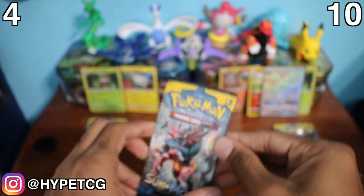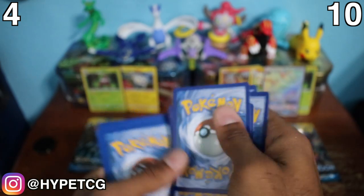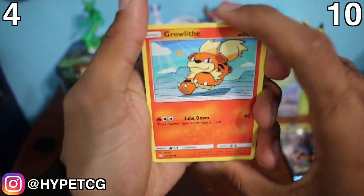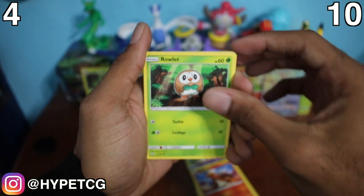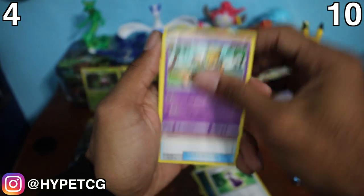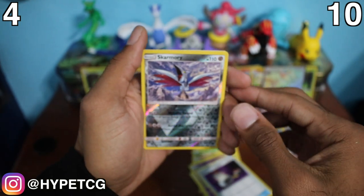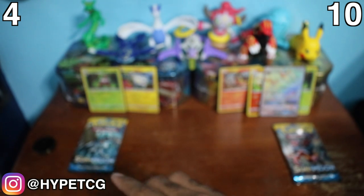Let's see if Togedemaru can punch back - we have another Incineroar pack. We have a Growlithe, Grubbin, Zubat, Torkoal, a Rowlet, Darkness Energy, a Potion, Hyper Switch, a Skarmory - that's a common - and a Masquerain non-holo rare.